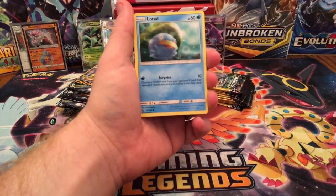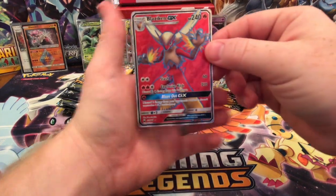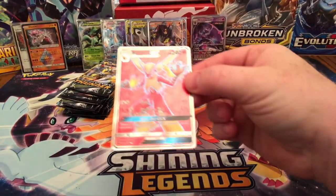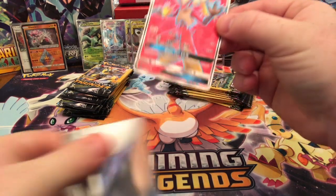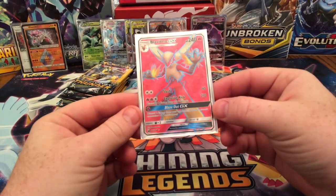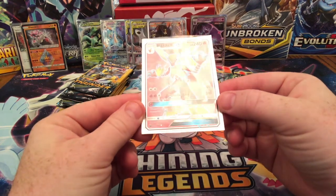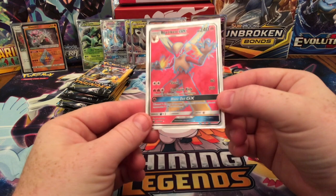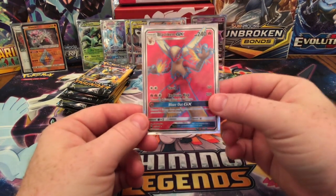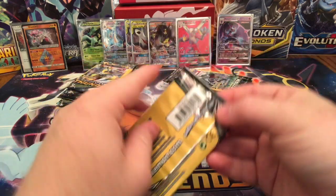Grass Energy, Lotad, and — holy crap! That is my first full art of the opening: a Blaziken GX full art! Slash does 60, Explosive Kick does 210, Blaze Out GX discards two Energy cards from your opponent's Pokemon. I guess that's more of a last ditch effort move, but my gosh, look at that beautiful card. Blaziken GX — definitely have never gotten that one. That is quite a treat from these Celestial Storm packs.